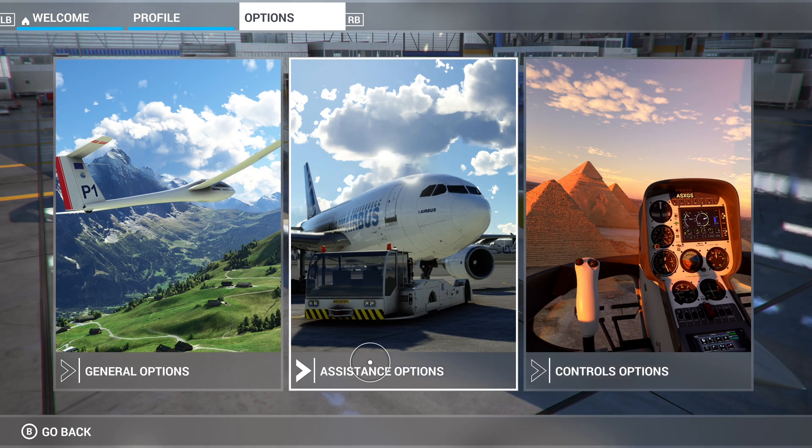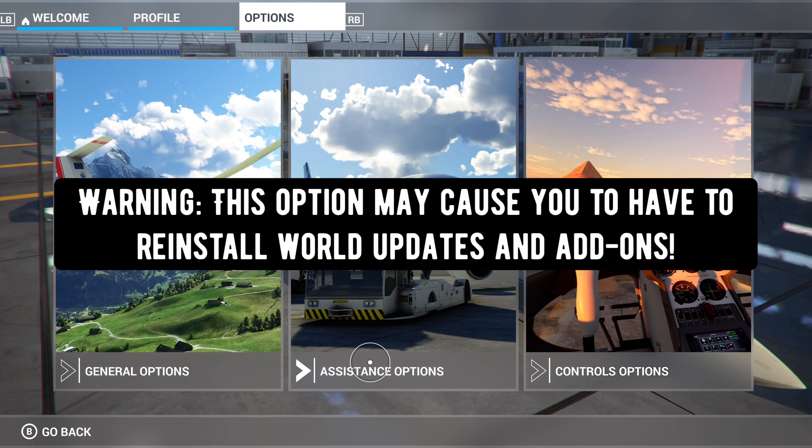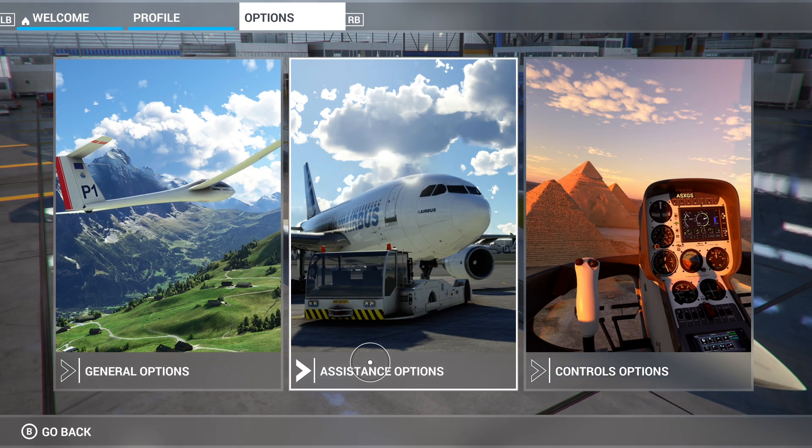Another thing you can try: in the actual Xbox settings there's reserved space. Go to the Flight Simulator icon, press the three bars — what I'd consider the start button — go to Manage Files, and you'll find it in there. You can delete that reserved space. I'm not recommending it because I haven't done it myself — I'm just giving you options.